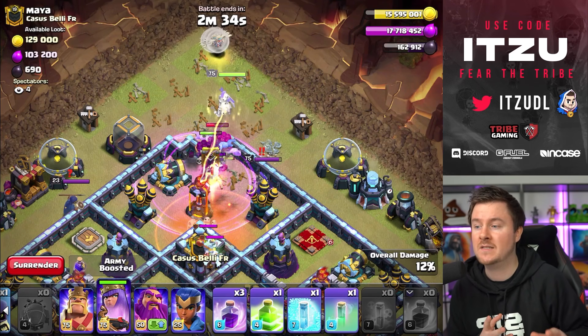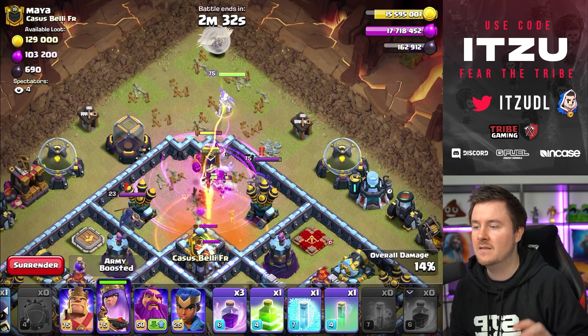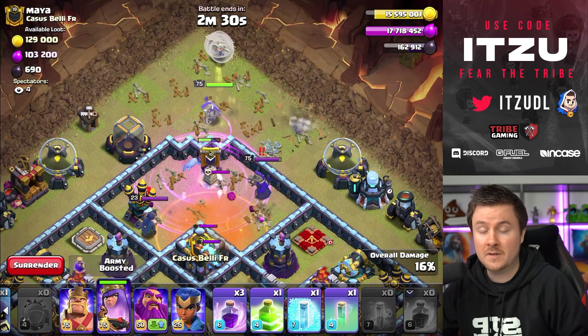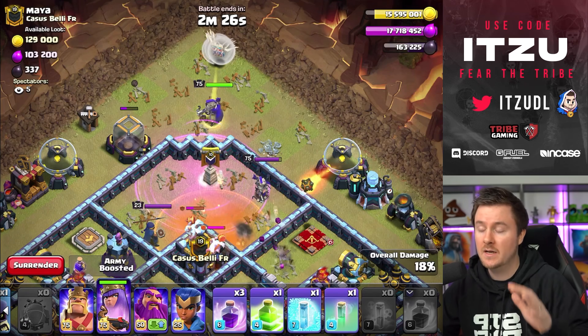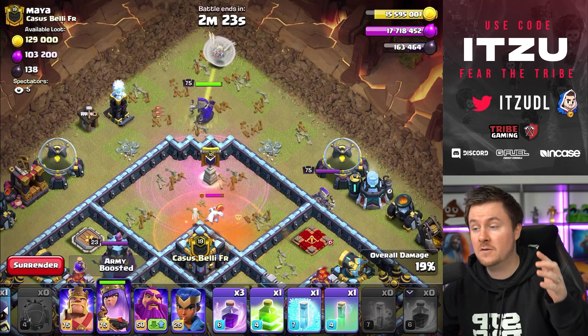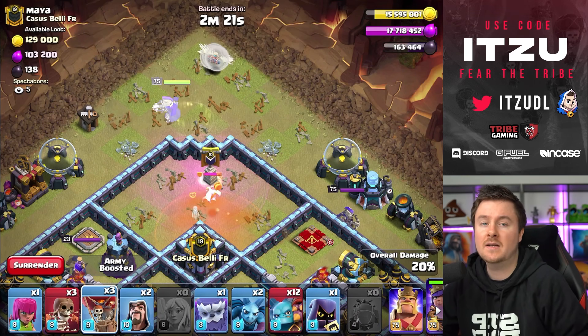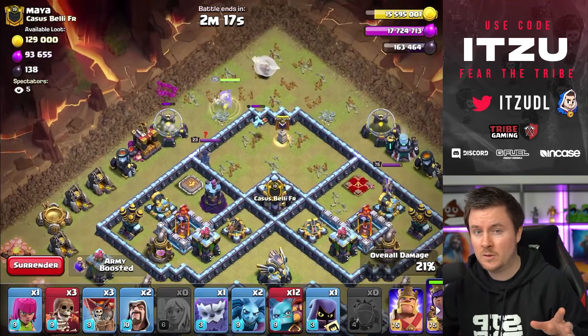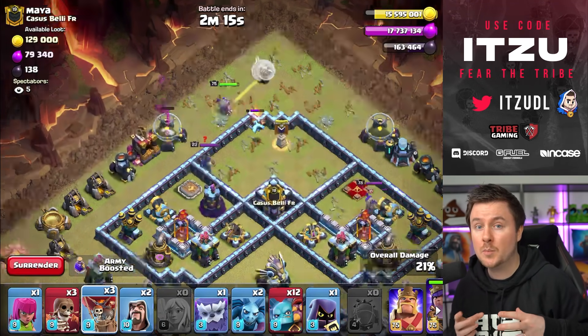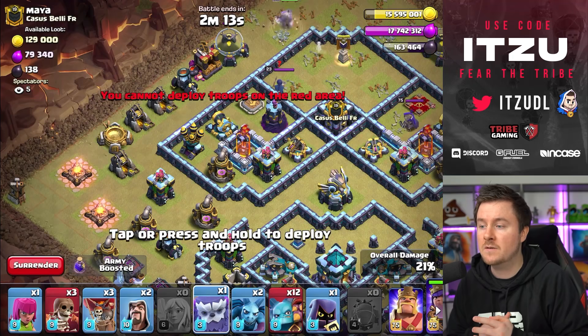We're using the rage to make sure everything goes down, and the poison for the super minions obviously. My queen is going well and luckily the healers are not switching - thank goodness! Nicely done healers, you're not switching, that's awesome. Now there's just one super minion surviving, so it seems like our queen is going to the left.